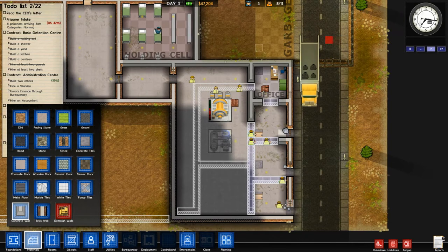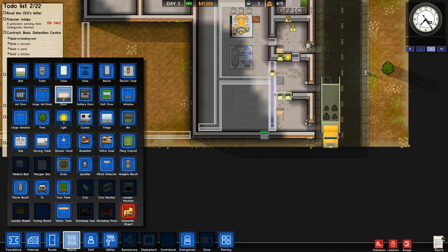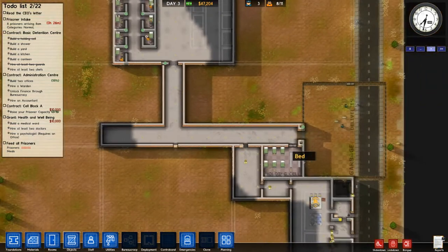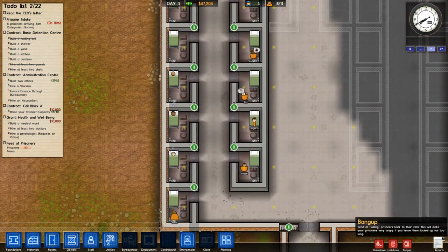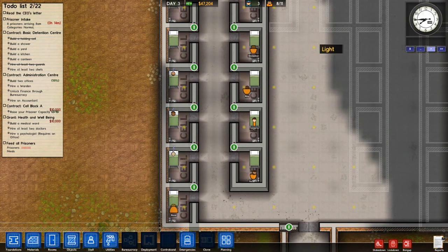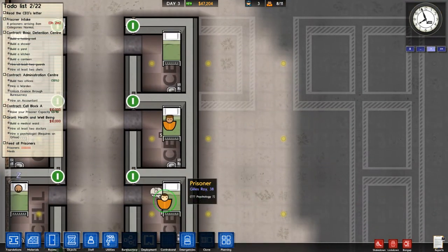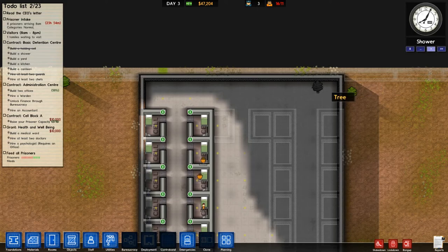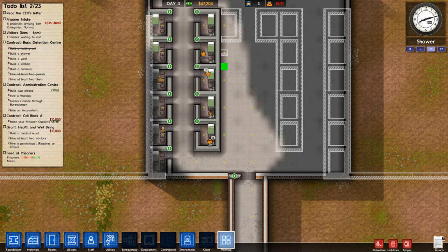See the holding cell with the checker pattern? When you assign rooms that's what you get — this checker pattern over top of your fancy floor, so you can't even tell it's a nice floor anyway. Whether it's concrete or tiled it still looks crap with that checker pattern. I had a metal floor in my first cell block and wasted so much money on it — it doesn't affect the happiness of the prisoners and it was expensive. So I'm not going to do that again.